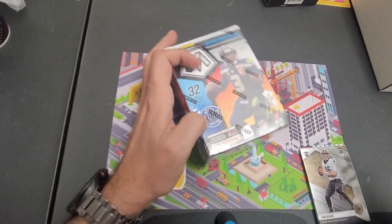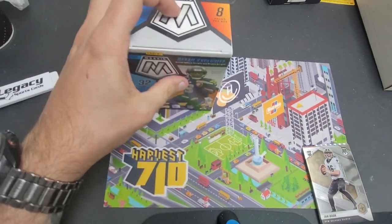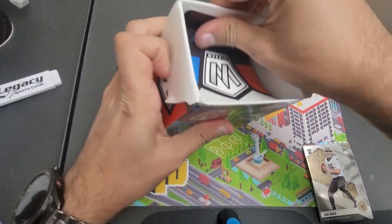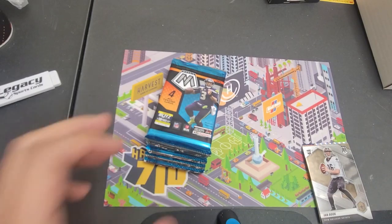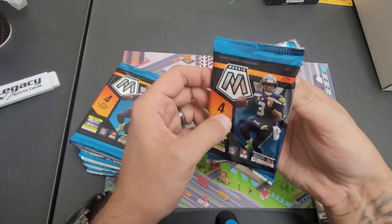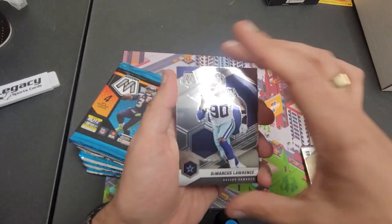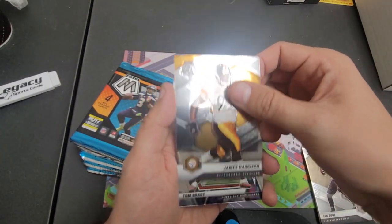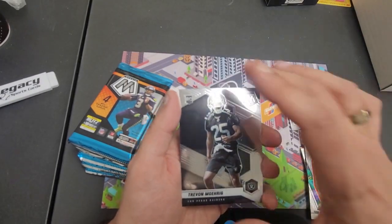Now it's time for the blaster. Come on blaster — Genesis, honeycomb, anything. I'm gonna have the hot hands right now. Marcus James Harrison, ooh nice, Tom Brady Will to Win, and a Trevor.